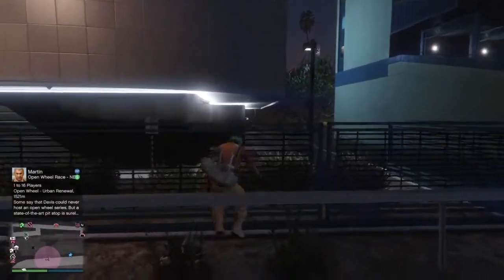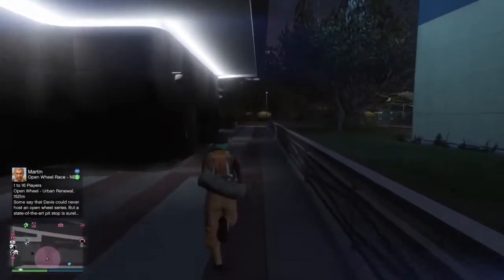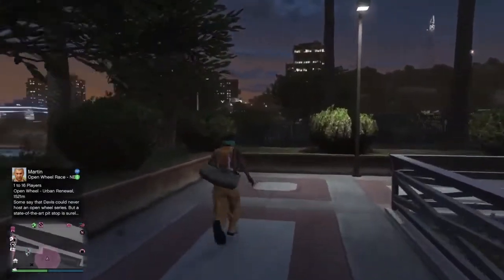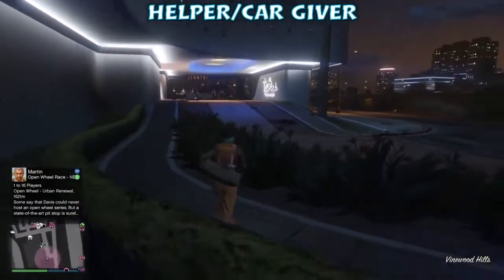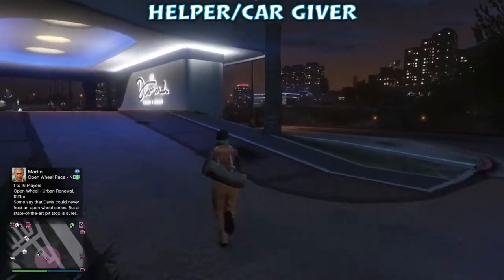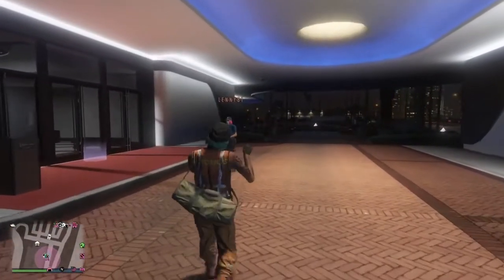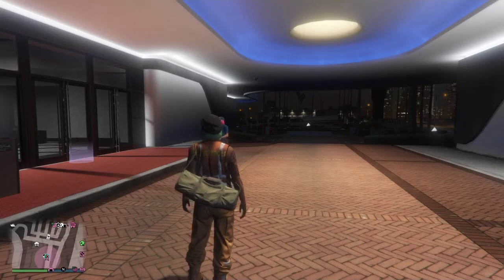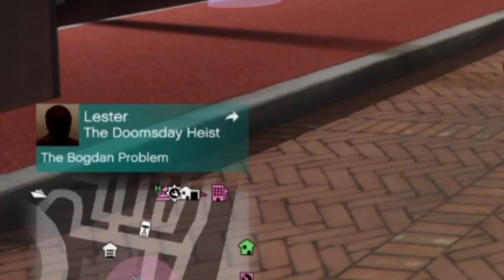I'm at the front of the casino and I'm going to be the helper. This is the part where your friend gets glitched out — frozen behind the MOC and frozen entering the parking garage. As the helper, you need to have a facility, have a heist set up at the facility, register yourself as a CEO, and make sure before you attempt this part of the glitch that you already have the invite to the facility. I'm going to get the invite to my Bogdan and then I'm good to go.